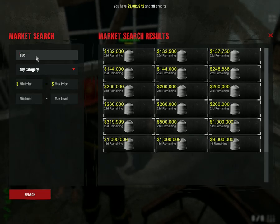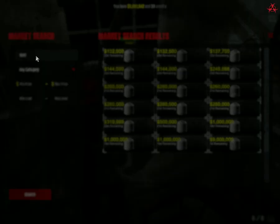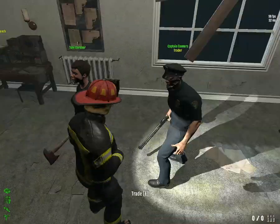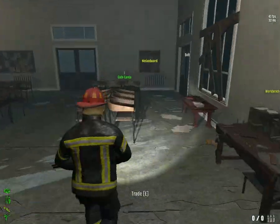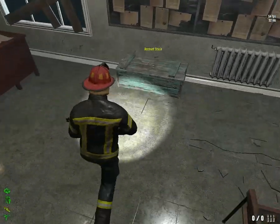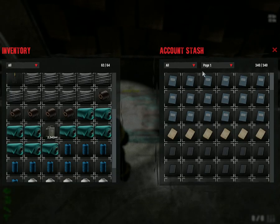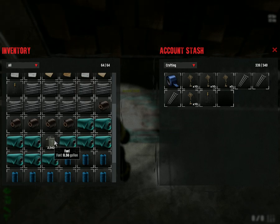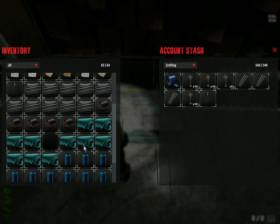The last item is Duct Tape. Oh my gosh - I don't have the money, I'm screwed. Okay, I think I have some in my stash. Let's go have a look. Yes, I have it - I've had it for a long time and never used it. We need the space - we use up all 64 spaces of inventory.